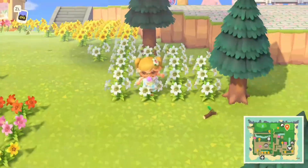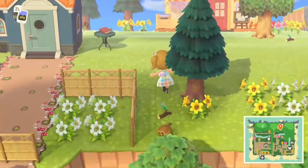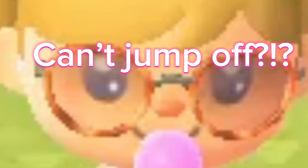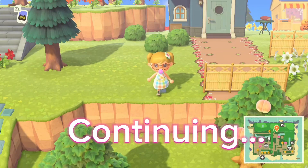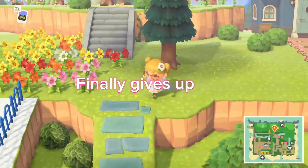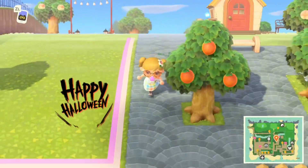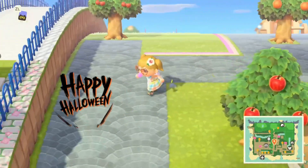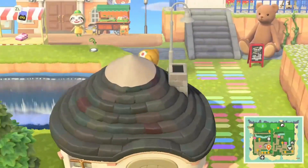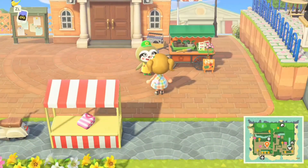Now that I'm done in Nook's Cranny, I'm going to go to the Able Sisters because I want a nice Halloween outfit — right now I'm in a summery outfit and I have bubblegum in my mouth. Oh, I just noticed Leaf's here! Let's go talk to him — he might have some pumpkins for us.